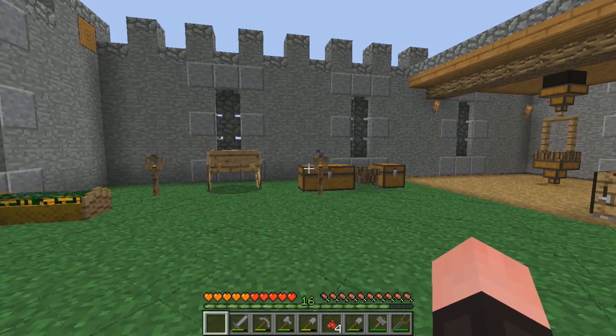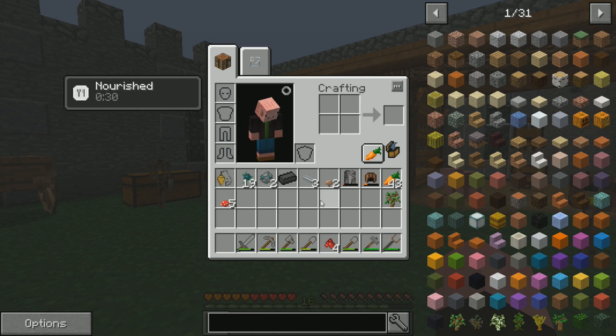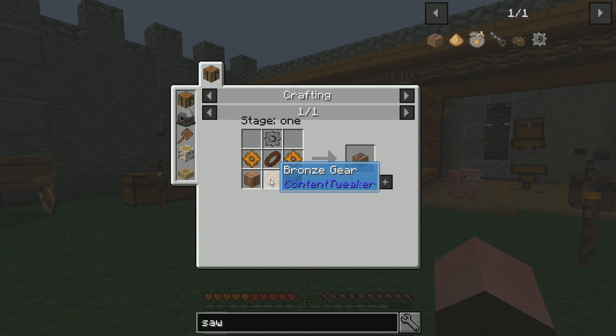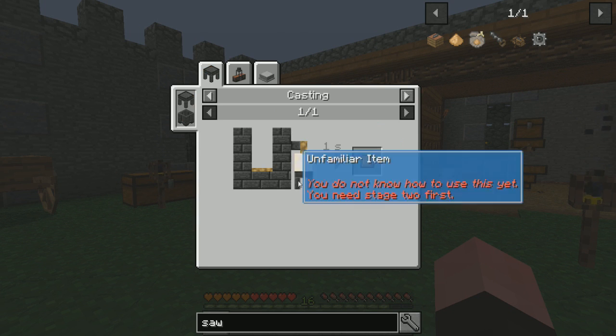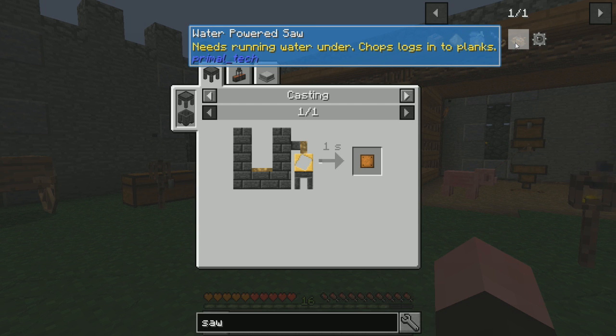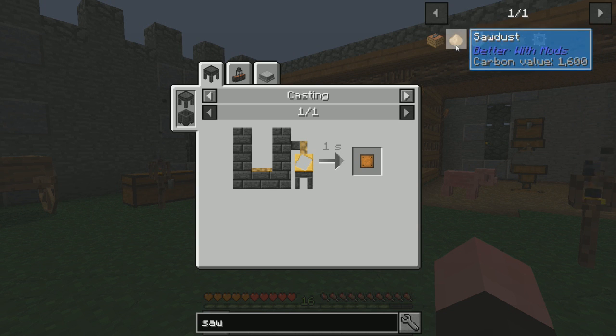He also said to search 'badge' — nothing comes up for badge, so I don't know if that unlocks later or if I'm being trolled. He also said to build a saw and put a log on it. Checking the saw — it wants bronze and plating, so we can't build that yet. There's a flint saw blade, a water-powered saw that needs running water, and a flint hand saw.